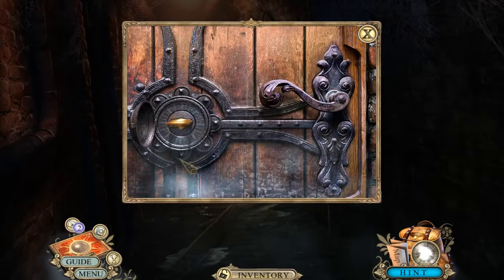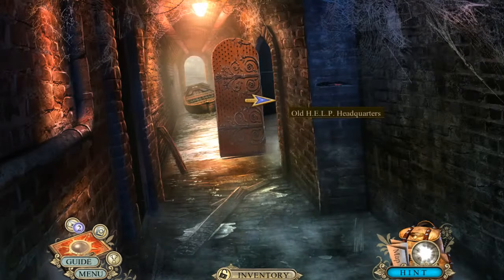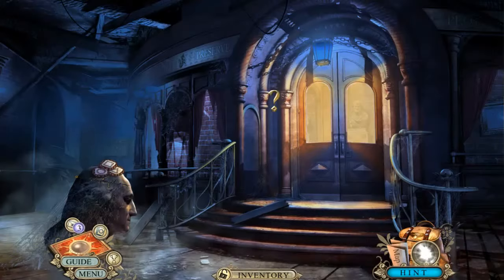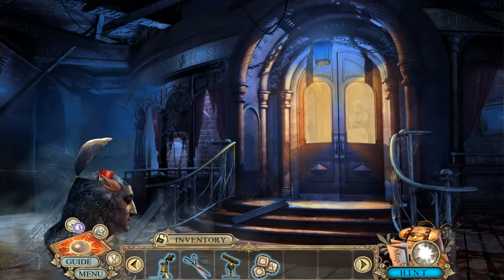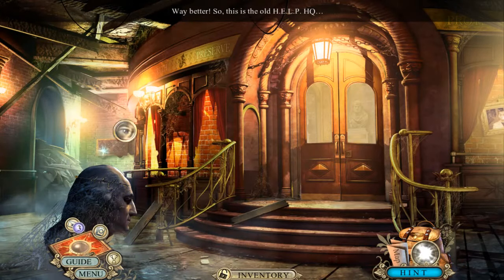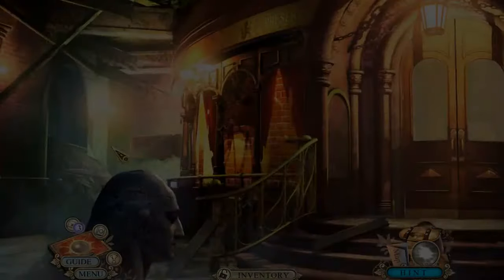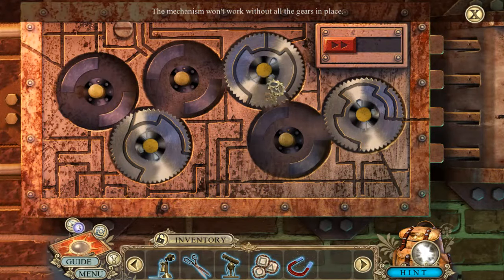Yep, that's the door. The old - oh, this is the headquarters! Okay, so it's missing gears - these are tokens.